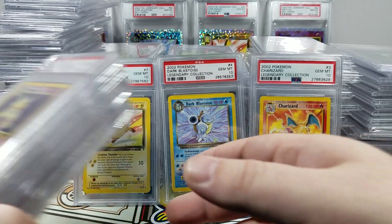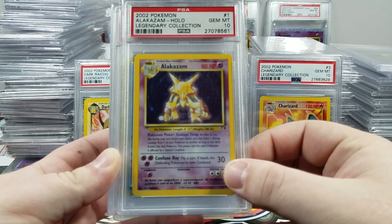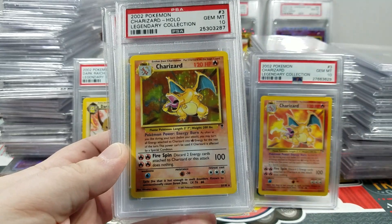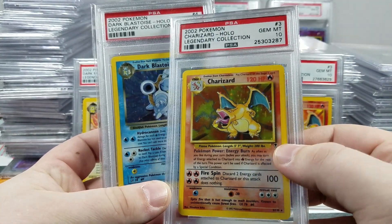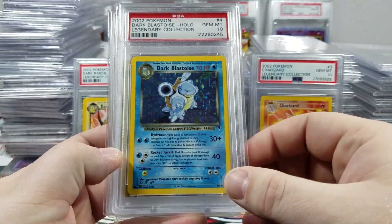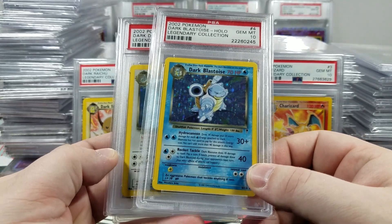Now I'm going to squeeze in the holos set — the first person to complete the holos set out there. Just beautiful cards. Charizard — I was the first person to ever grade this card; this might be the second copy, I think I might have sold the other one. Dark Blastoise — this might still be a Pop One card. A Pop One Dark Blastoise — that's crazy.